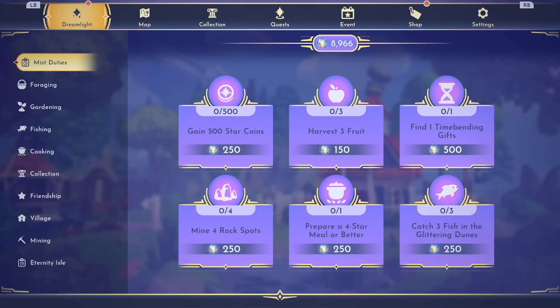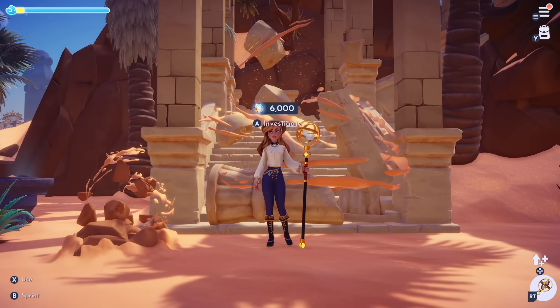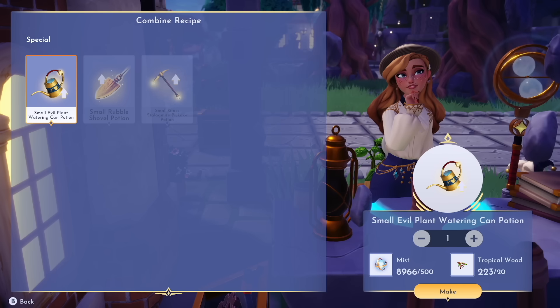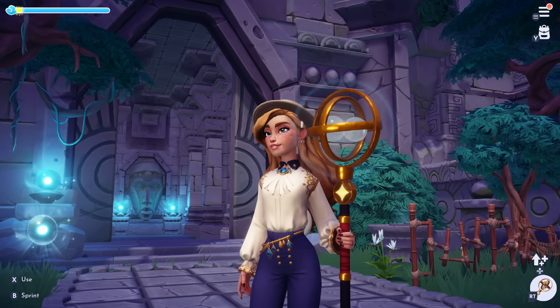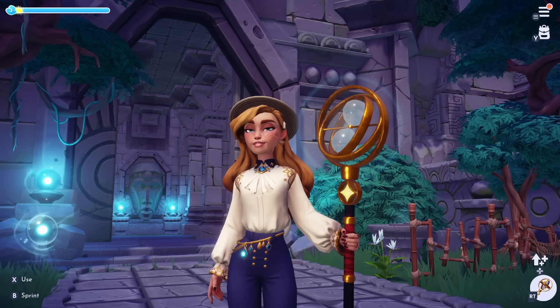Mist is collected by removing rifts, finding ancient treasure, or completing specified duties in your menu — similar to how Dreamlight works. In your Dreamlight menu, you'll find your mist duties. Mist can be used to unlock blocked areas in the biomes, or in certain crafting recipes — for example, upgrading your watering can requires a certain amount of mist. Some may find this repetitive, but it adds character to the expansion pass and makes the biomes feel more unique.